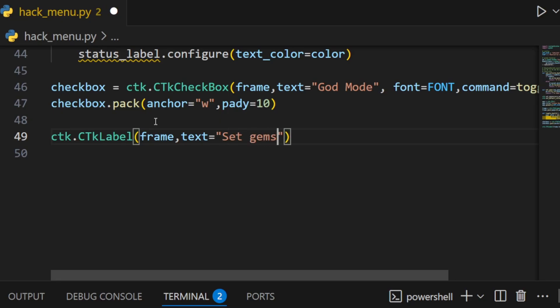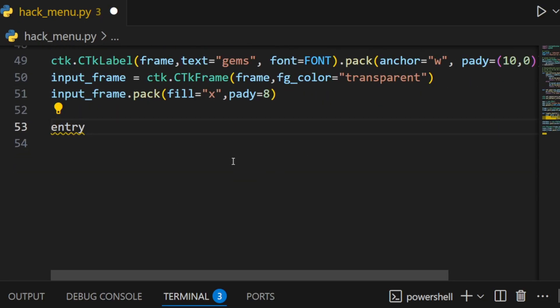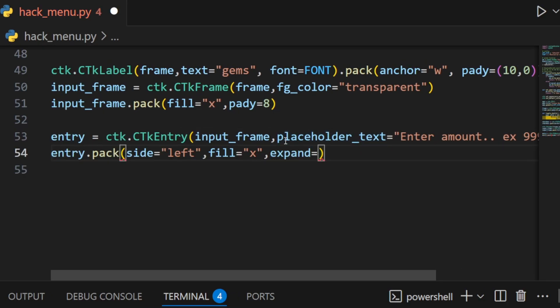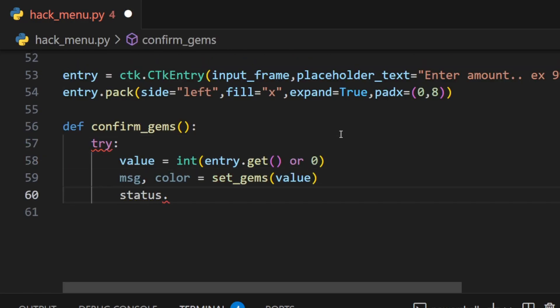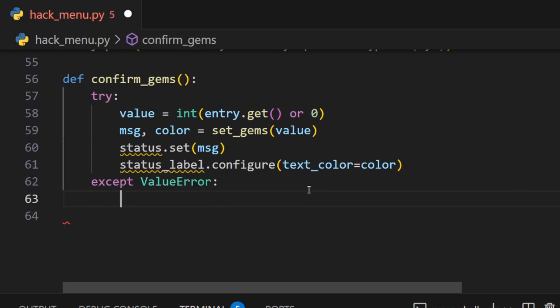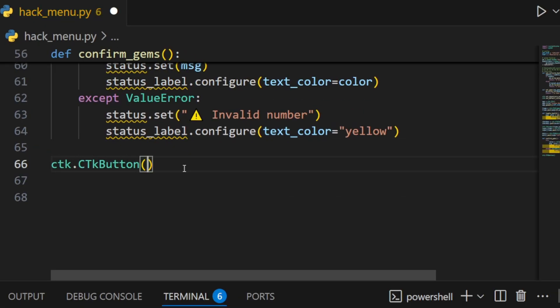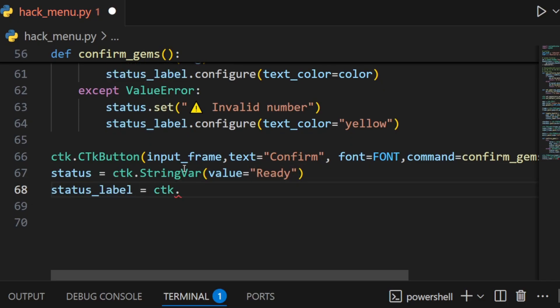We create a label for our gems, using transparency as its background color, and pack it just like the checkbox. To accept user input, we will use the ctk text entry and write a placeholder like 'enter amount, e.g. 999'. Because the user can enter whatever they want into the text input, we create a simple confirm_gems function — it uses a try statement, takes the value, changes the color and message of the status variable, and catches any exception that occurs, returning a message if input is wrong. Next, we create a button which triggers our confirm_gems function. Finally, we create our status variables, set to light green as a start, saying 'ready' so the user knows they can start using the application.